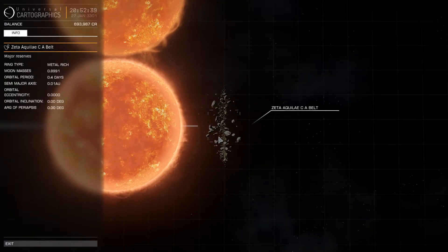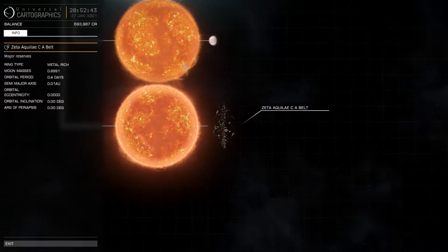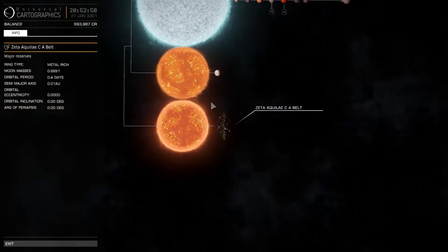You can see it has a Zeta Aquilae CA belt. This is a belt that is metal rich and has major reserves. So to all of you mining people out there, this is a nice place to go if you want to get some real money.